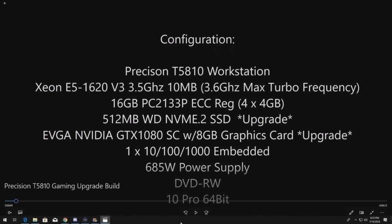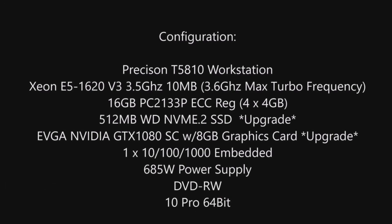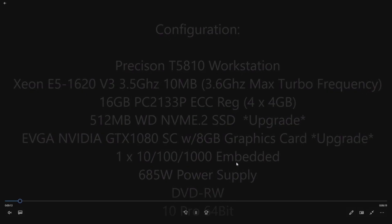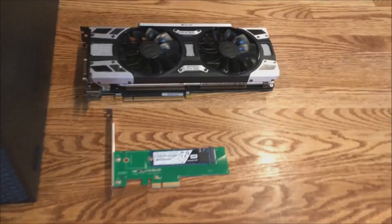The only things we are changing on this configuration are the hard drive, which is an NVMe solid-state drive, and the graphics card. Everything else is basically stock, because everything that was stock in there other than those two components will work really well for gaming. You can see the current config on the screen — we note that we upgraded the SSD and the graphics card, and these are two huge components as far as boosting performance on this system.